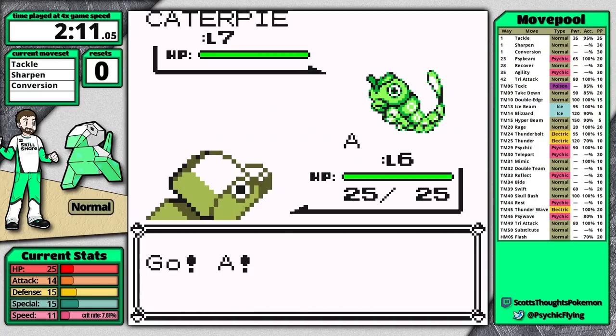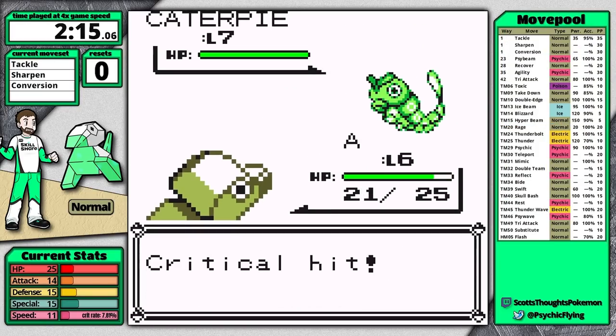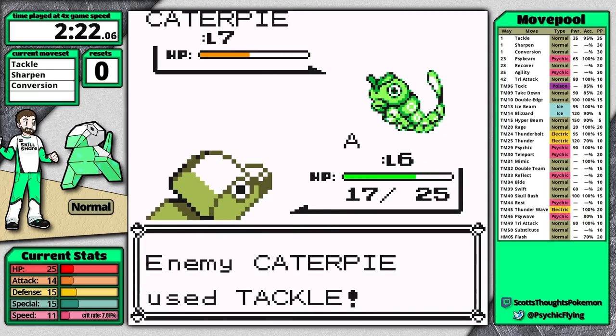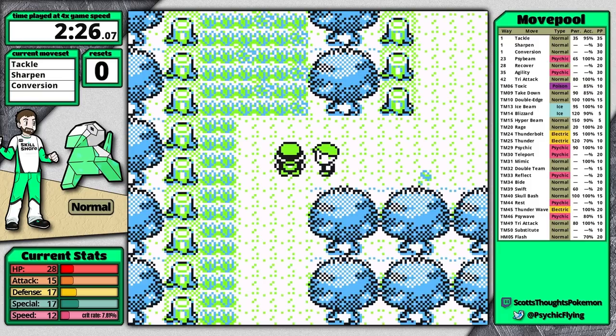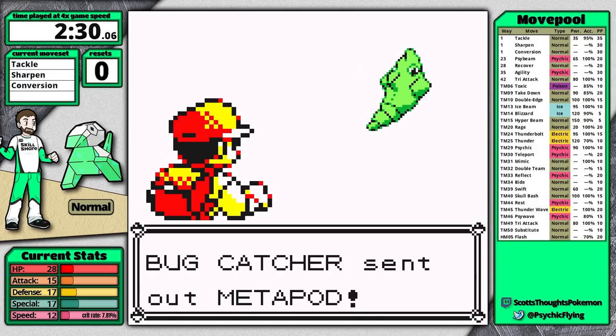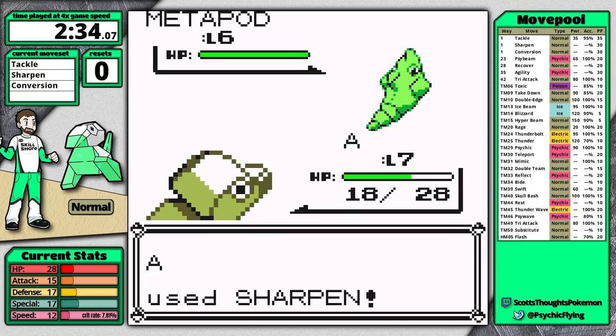For the first Bug Catcher I use Sharpen three times, which makes both Caterpies two-hit kills with Tackle. The only thing that messes up that plan is if one of your Tackles crits — Porygon has just under 8% crit chance, so it's quite unlikely, but I have had playthroughs where I critted both Caterpies and it turned into a nine-turn battle instead of seven.